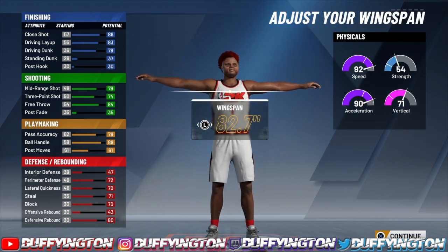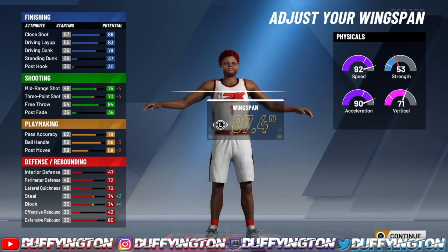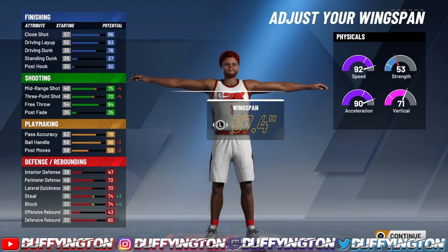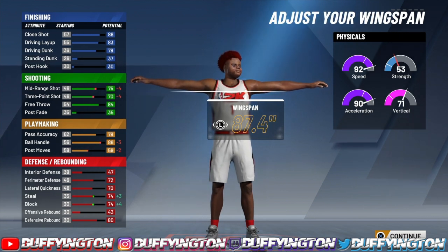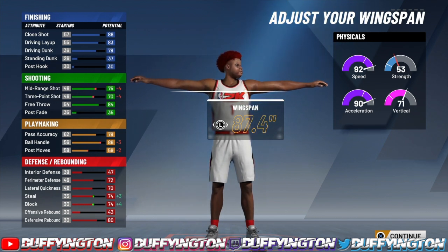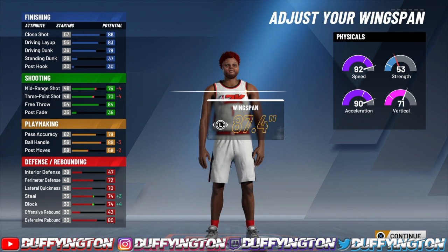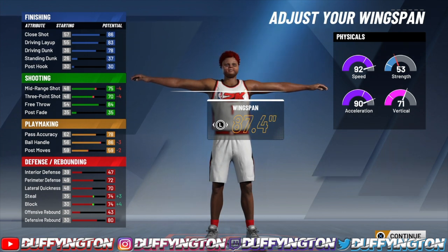Make the weight 200 even. For the wingspan, this is the best part — max the wingspan out. You get the speed boost off rip, midis at 75, three-pointer at 70. You can shoot consistently everywhere on the court with just a 73. When you get this build to a 99.9, the mid-range goes to an 80, three-point to 75, ball handling to 91, and defensive rebound to 85. At 99.9, speed will be 99, acceleration will be 99, strength will be 62, and vert will be an 80.